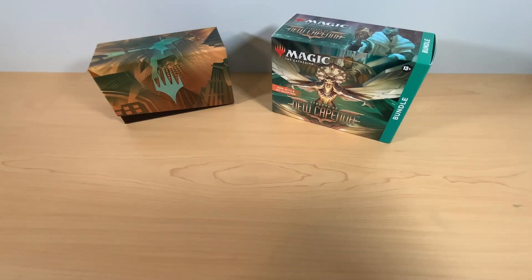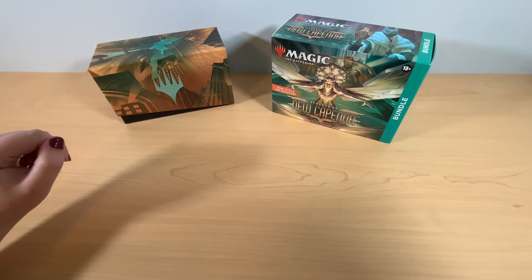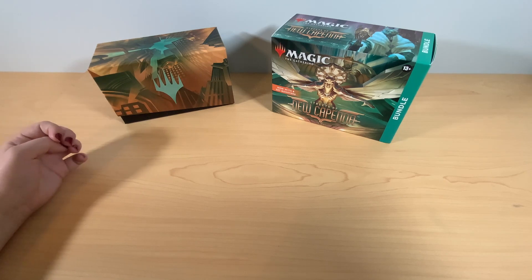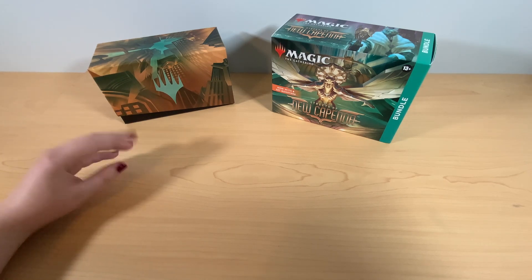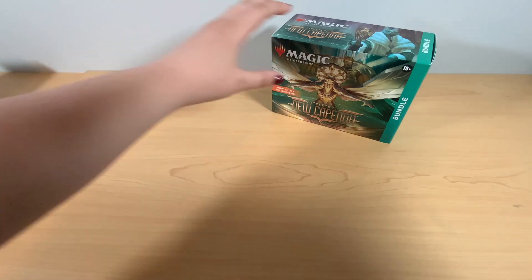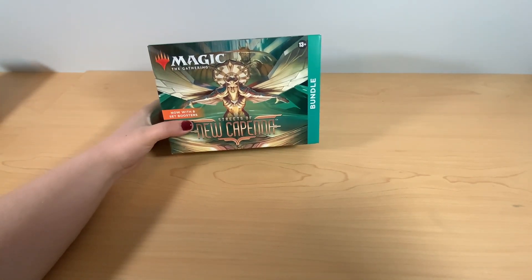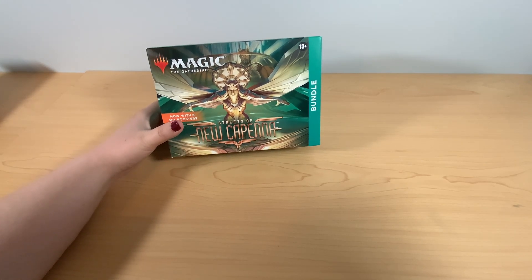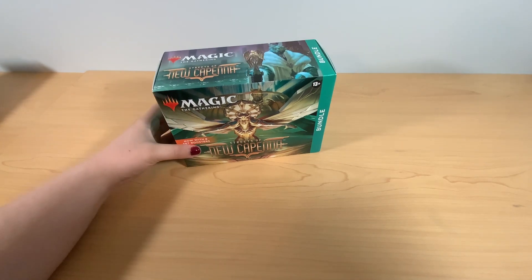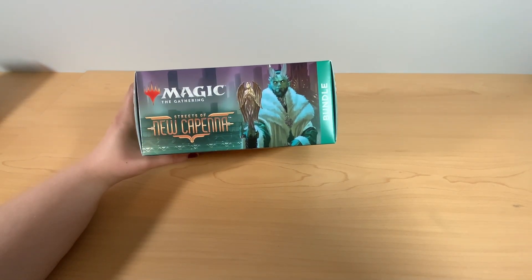So here I have my already opened one because I bought two. I wanted to get a teaser, an idea of what was going to be in here. Now, we have the packaging. It's green. It's got a beautiful angel on a car. Very 20s inspired, Streets of New Capenna is.